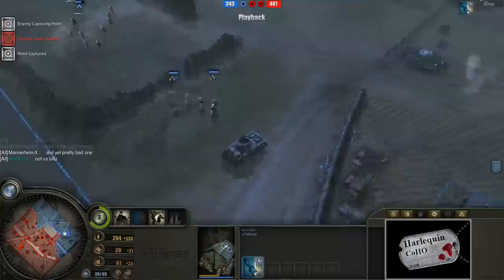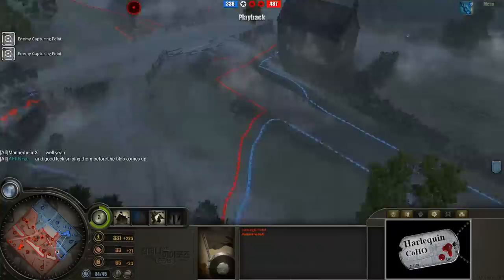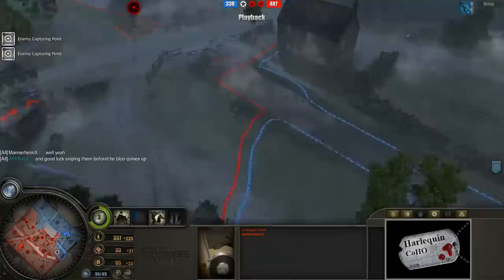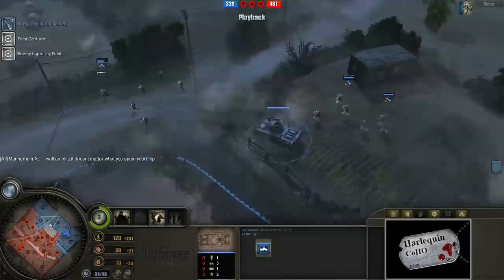AFK Ninja is definitely trapped in his base right now — this is the wall of doom. Getting stuck behind this bridge is very difficult to escape. Down on the right, Mannerheim X is threatening a 3-cap, with Pioneers capping both points at the same time. The Greyhound is just cruising along with no upgrades — no .50 cal machine gunner. He simply does not have the munitions at this point and is too far behind on the economy war.